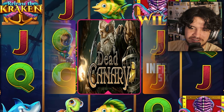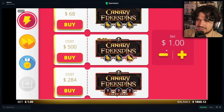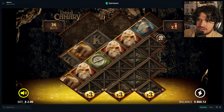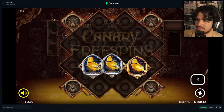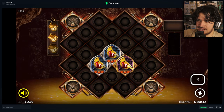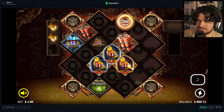We land on Dead Canary — we always get this one. Every time I record these wheel decides we always get this slot. Let's try a big $1,000 buy and see what happens. I still don't understand how this one pays honestly. Hopefully we can make a little comeback — we're down to $800 boys.